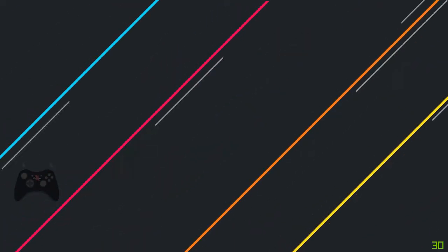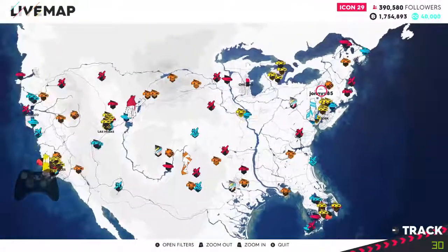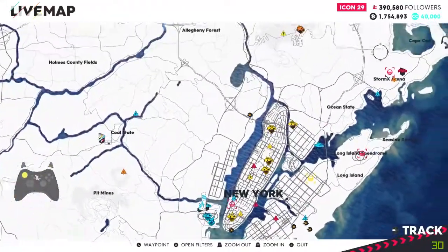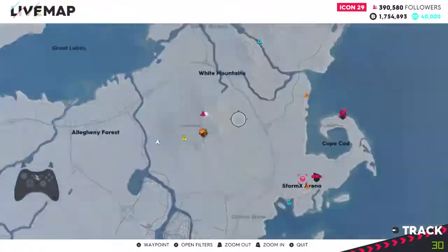Pin that challenge, then head back out to the world map and zoom all the way out. New York is over on the east coast - that's where New York is. It said north of New York, so let's find out where the White Mountains are. The White Mountains are actually quite far north of New York.